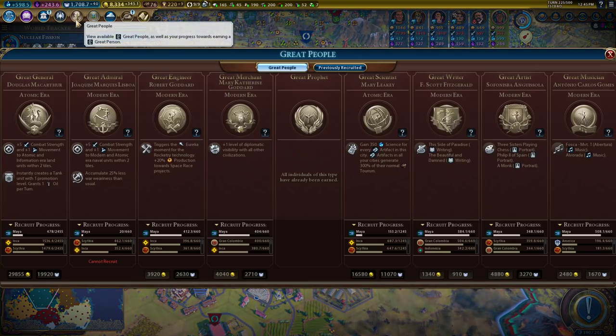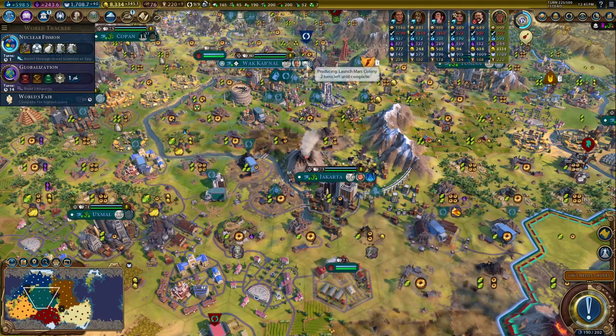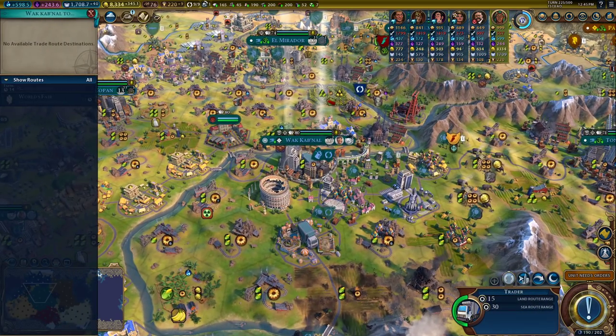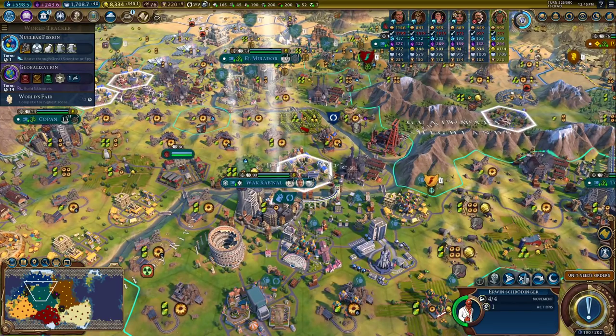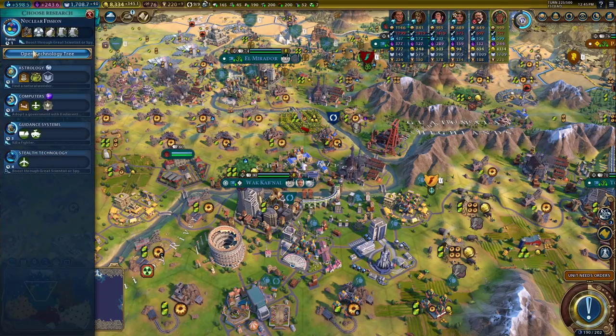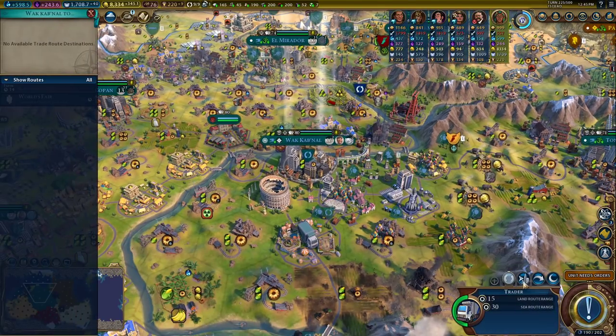Grab you. Don't care about that one. This one we do want — do I just want to spend money on it? I don't need the Eureka, but 20% towards the projects, especially when we're working on one. Although it's almost done. Sweet — that's all good stuff that we needed. Happy about that.